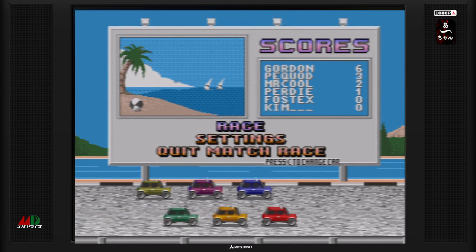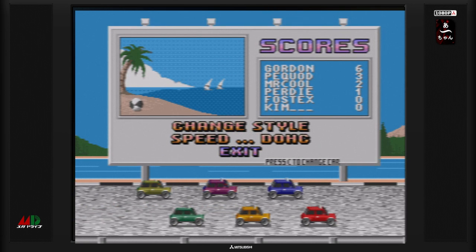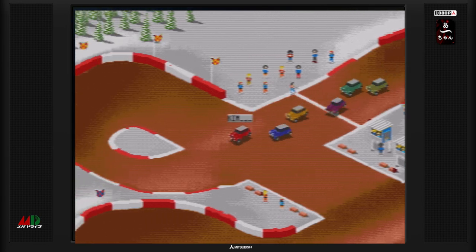On va passer à une seconde course. On va faire setting et on va changer le style. On va mettre, par exemple, le style neige. On va démarrer la course. C'est une seule musique qui tourne en boucle.